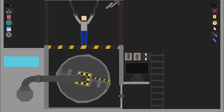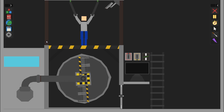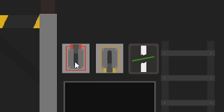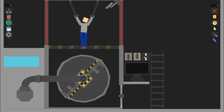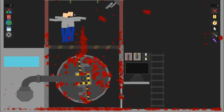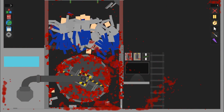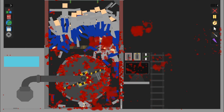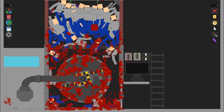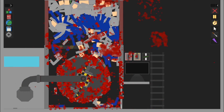This may look very dangerous, but it's actually not. See, this guy's going into the witness protection program, so we have to change the way he looks a little bit. This is a three-step program — step one, step two, and then step three. Can't even recognize it. I just have to do this because I want to see if I can make the spinning blades get stuck by throwing enough bodies at the problem.